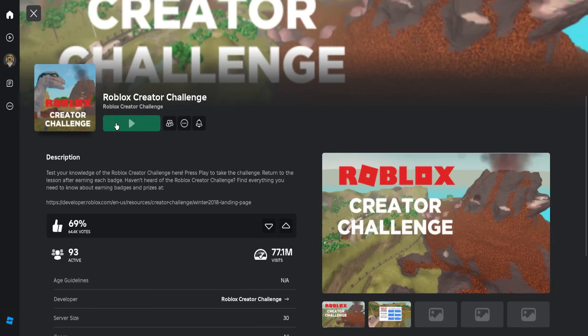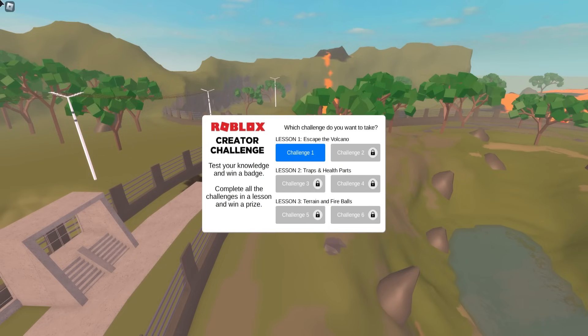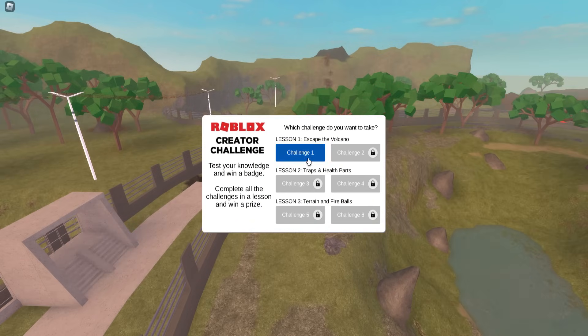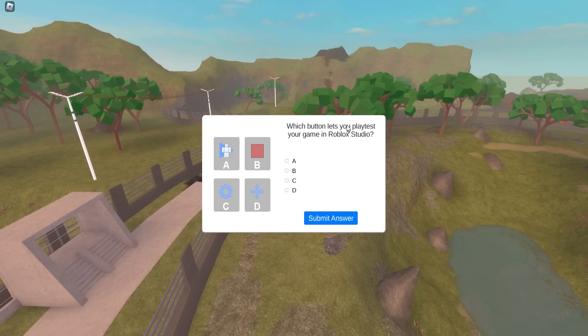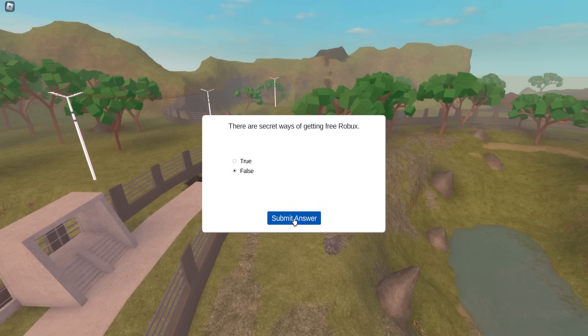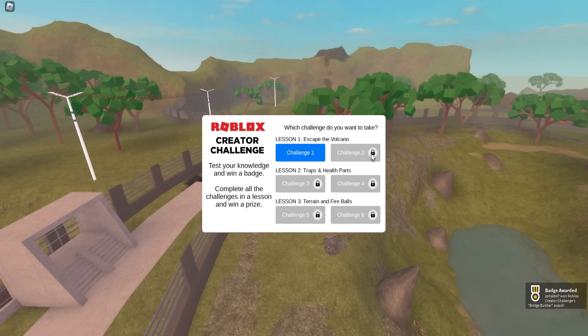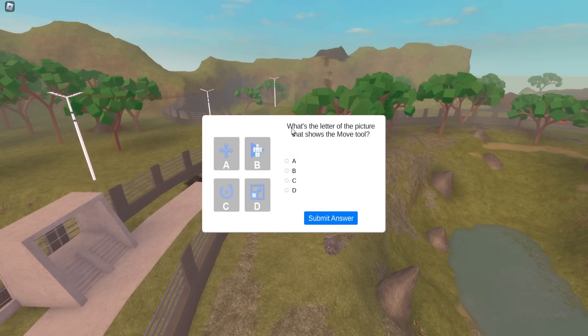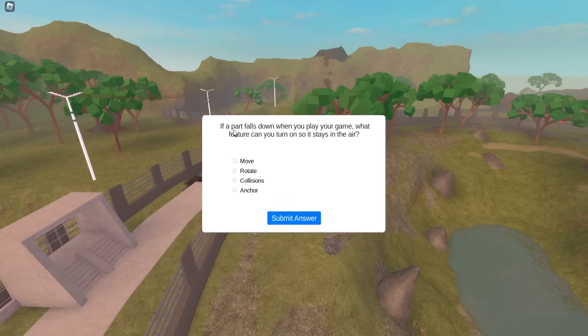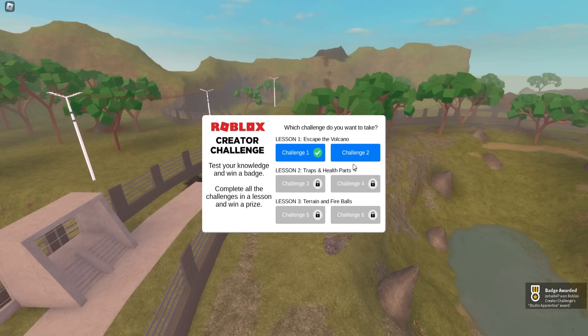Next, search this Roblox game called Creator Challenge Quiz with the dinosaur logo and join the game. In this game, to get a lot of free items — and I mean a lot — you must do 6 easy quizzes, where you need to get only a couple of questions correct in each quiz, which are fairly easy. These questions are about Roblox Studio but are generic basic questions which you cannot possibly fail.